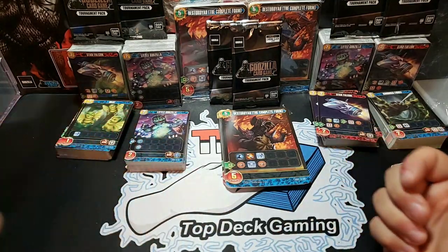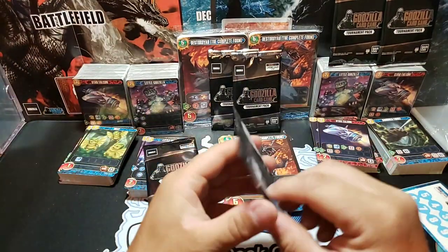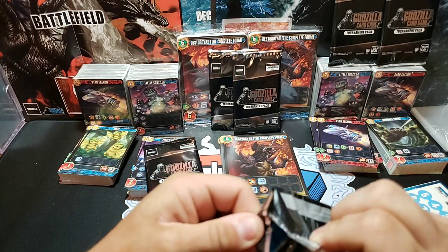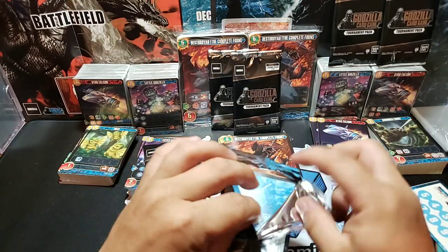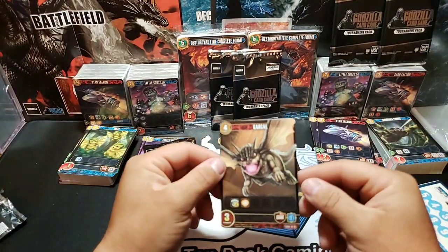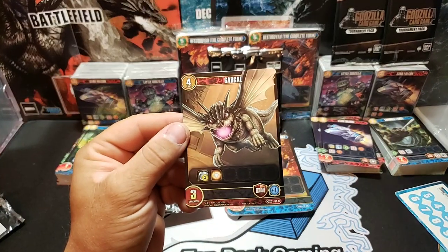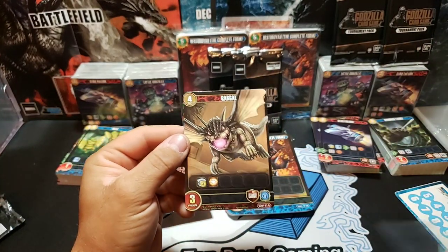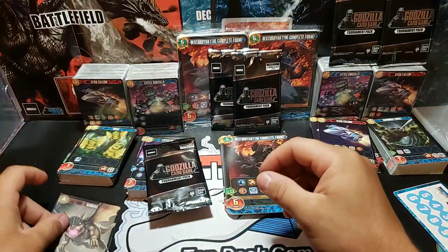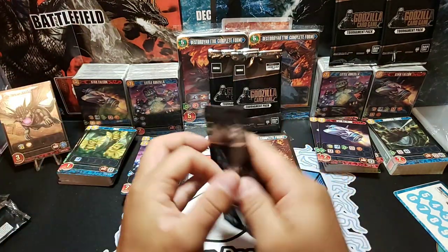Let's get into the tournament packs — I know that's what you guys want to see, to see kind of what we pull in holo form. Of course we got sleeves ready. One card per pack. We got Gargoyle, which is a cool 4-drop red — color graphic. If you're watching this video and you're looking for cards for the Godzilla card game, let me know. Second card: King Ghidorah 1998 — that is a really cool card.